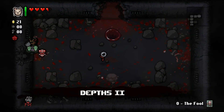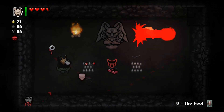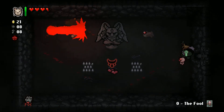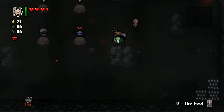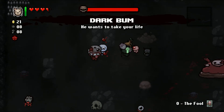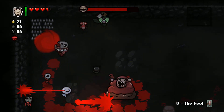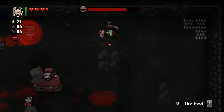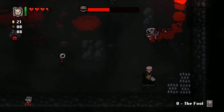Jesus Juice will give us a damage upgrade, plus the ability to fly and spectral tears - you can see why it's a waste since we already shoot through rocks. I'm going to go with Dark Bum instead because Dark Bum will pick up red hearts and drop spirit hearts, so for the times when we're full on red hearts he will give us more spirit hearts.